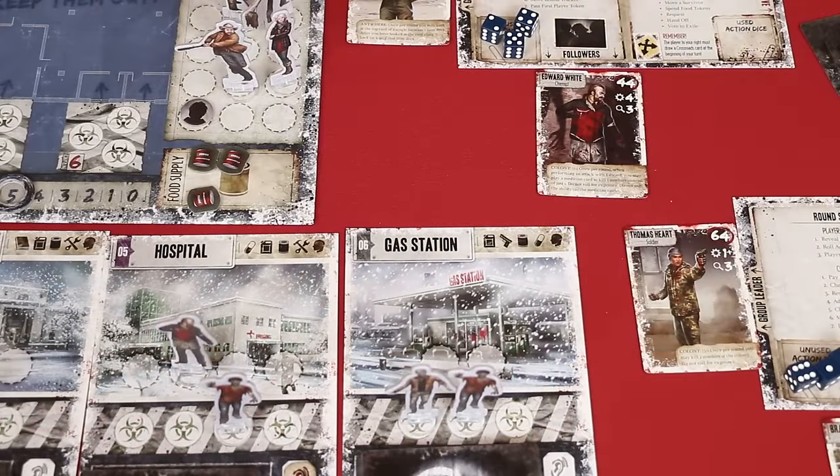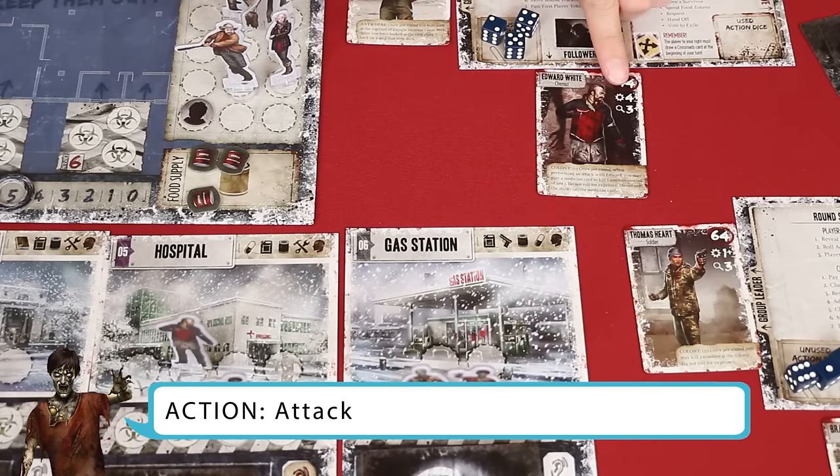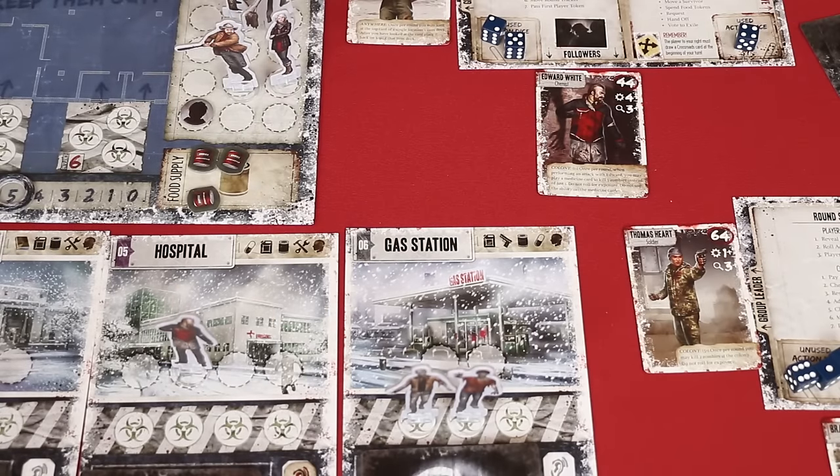The final action: players may use a die equal to or higher than a survivor's attack rating to attack a zombie or survivor at their location. Let's say Edward chooses to attack a zombie — just like that the zombie automatically dies. However, any time a zombie is killed through a player action or card effect, the survivor responsible must roll the exposure die and resolve it, just like when moving to a new location.